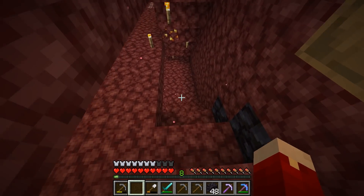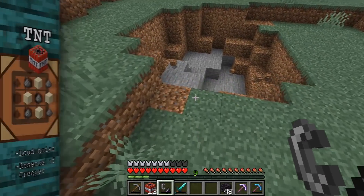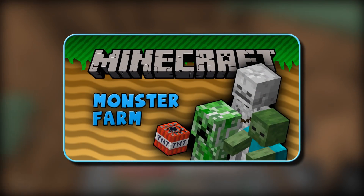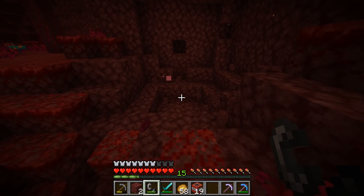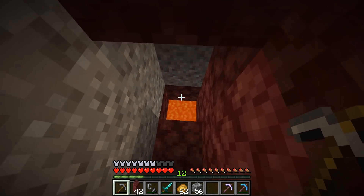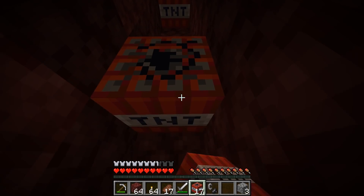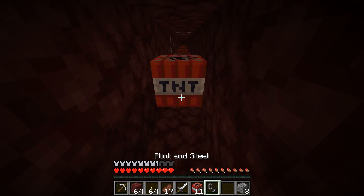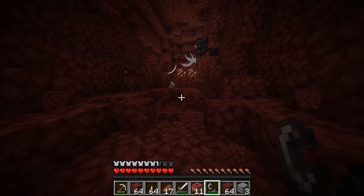Now let's look at the faster and more dangerous method: blast mining. Being a more industrious method of digging, it requires you first have a large supply of sand and gunpowder, the latter of which is most reliably dropped by creepers. TNT is special because when it goes off, the blocks it destroys drop as items you can pick up. Using this to your advantage, you need to go down to a vertical height of 15 — a tricky thing to do since it's below lava oceans — and dig a long, 2 block tall tunnel. Once you feel you've dug long enough, back out of the tunnel and place TNT with about 4 spaces between each one, but stop before you reach your exit point. The idea is you're trying to chain TNT so it keeps going off after you explode the first one, resulting in a relatively even tunnel blasted out.